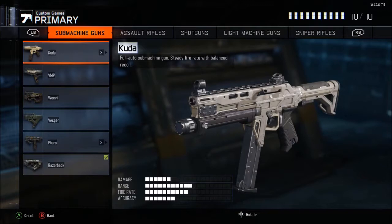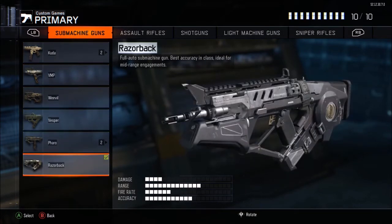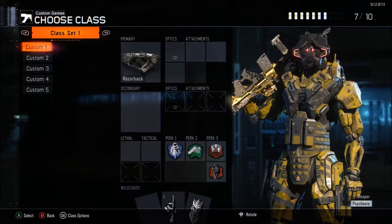I don't like the Cuda — I know it's like an MP5 and I liked it in Black Ops 1, but it's more of a straight-fire gun and doesn't let you drag it, which is annoying. I like the Razorback because of the name, the style, it's full auto, has the best accuracy in class, and is ideal for mid-range engagements — basically like an AR.